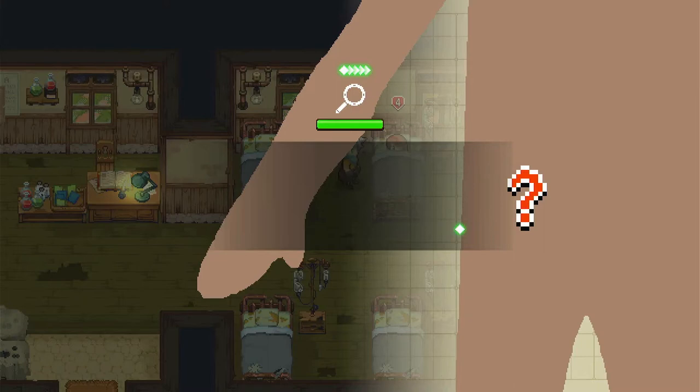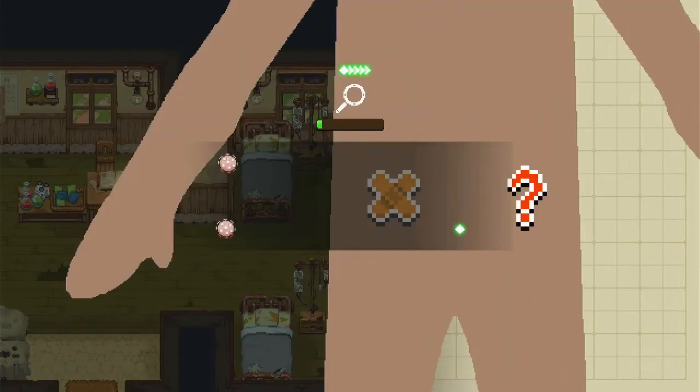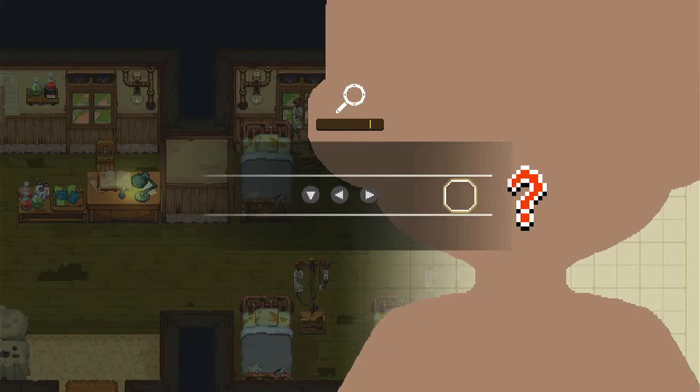No issues there. Rejuvenating tears — let me do all this first. Is this another rejuvenating tear? Because those are actually kind of expensive in terms of material cost. This is definitely one of the harder potions. I'm gonna get a lot of money from Rue here. It's double rejuvenating tears, and this one needs a basic serum, so this one's gonna be fine. I need to make two extra rejuvenating tears.